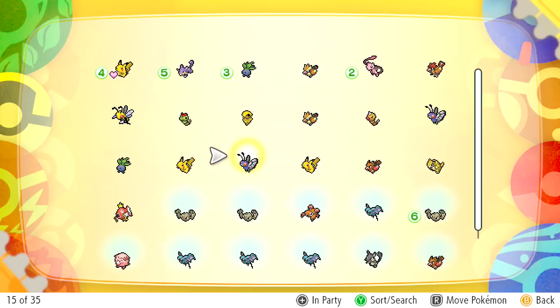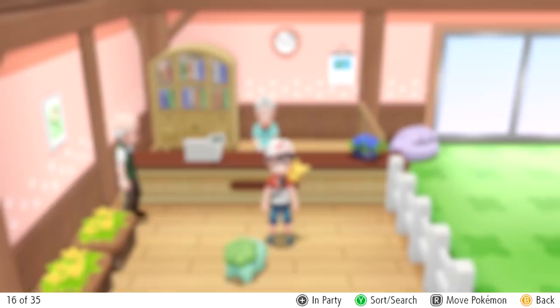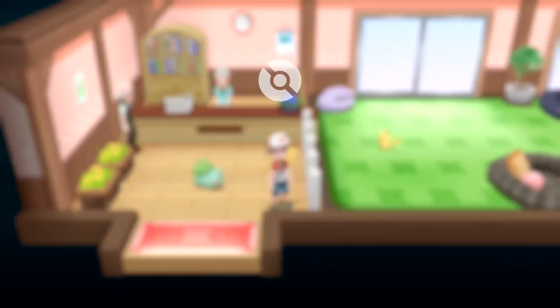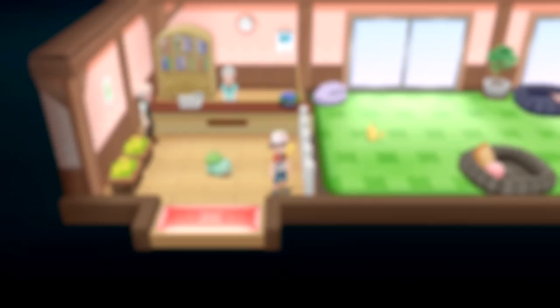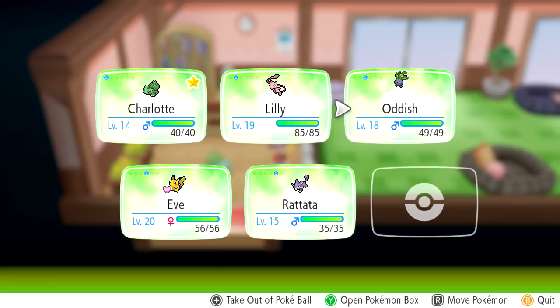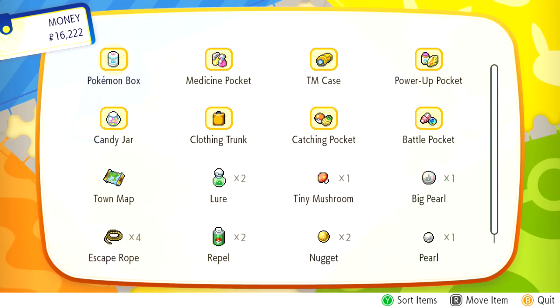We take the level 6 Pikachu to the daycare. The lady says she'll take good care of it and to come back after some time has passed. We then go back to the Pokémon box to add Geodude back to our party. We're making some pretty good progress!